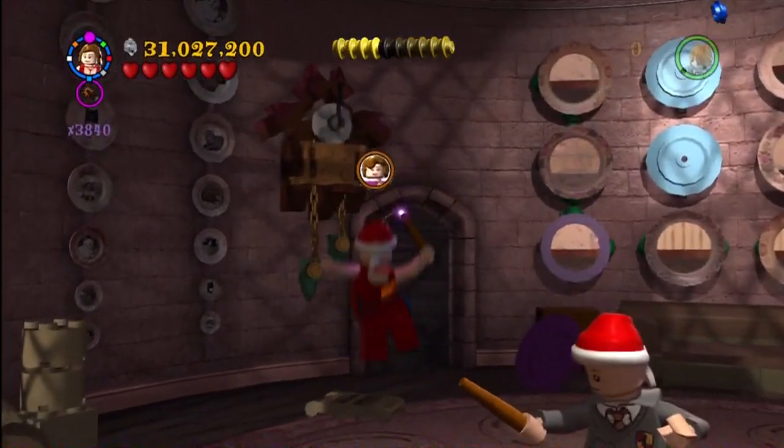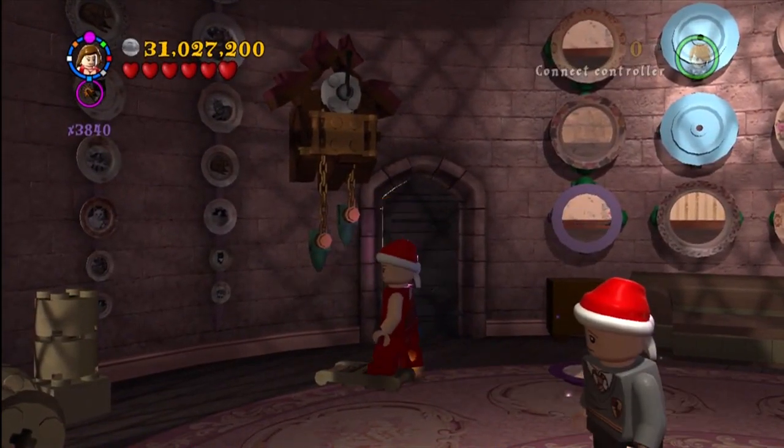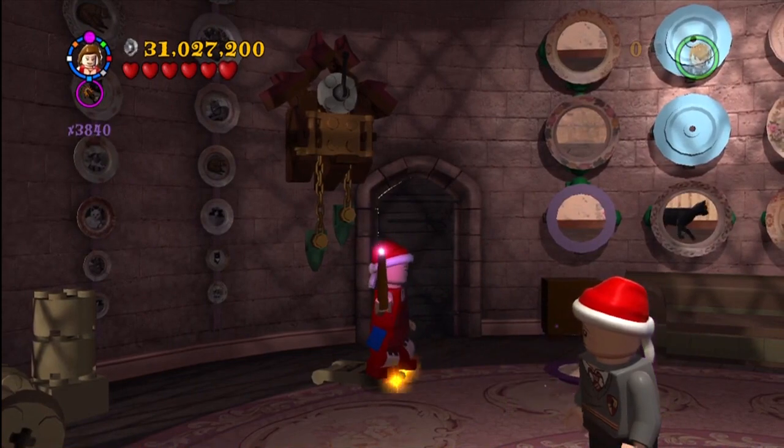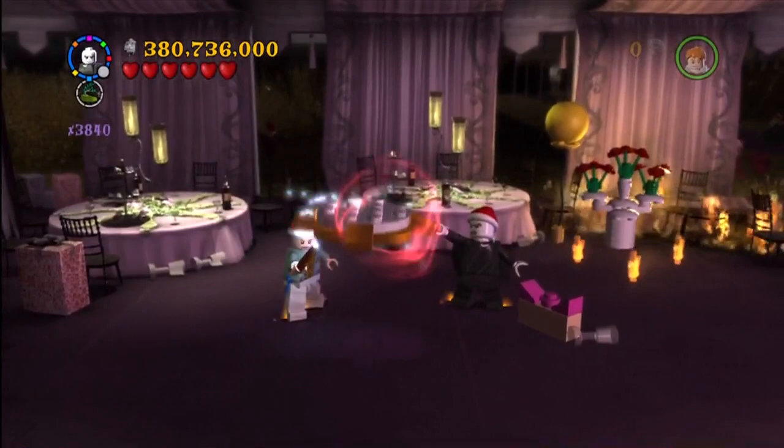This is in Umbridge's office. I believe you just had to hit the clock with a spell — I think it might have been Reducto. You just get the character token, and if you're using the token detector you'll know where it is.